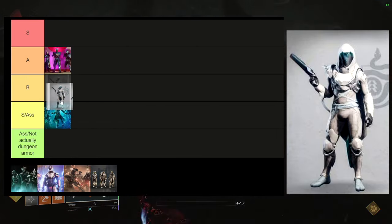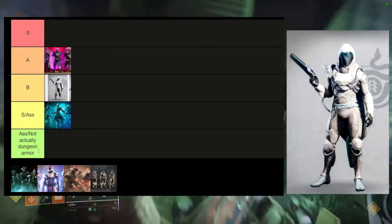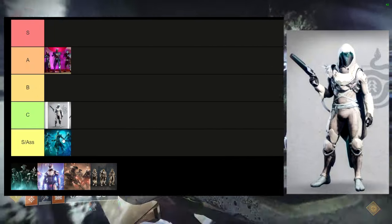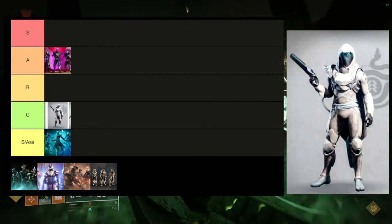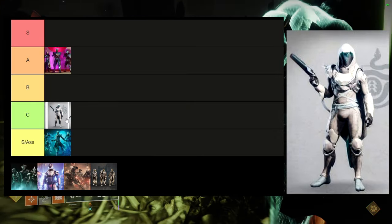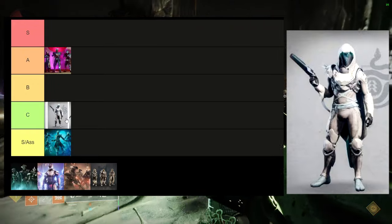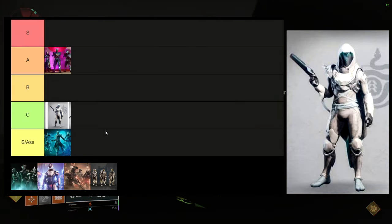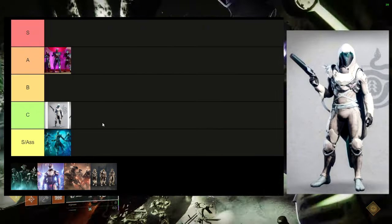I'm adding a 'not actually dungeon armor' category for Prophecy. If it had a normal placement I'd put it at B, maybe C tier honestly. Some cool pieces — the arms are really cool, the helmet's pretty dope, the cloak is usable — but the boots and chest piece are very close to some world drop and Crucible armor from Year One. A lot of vanilla Destiny 2 armor was rearranged across many sets.